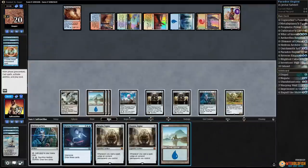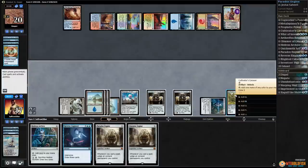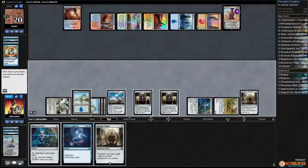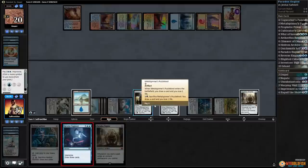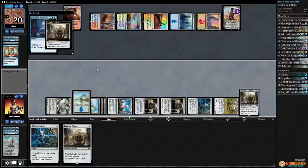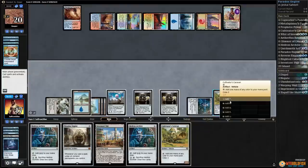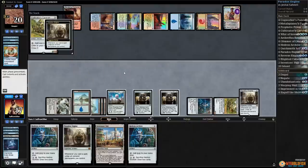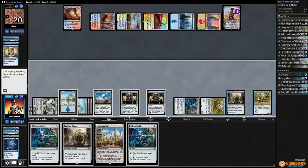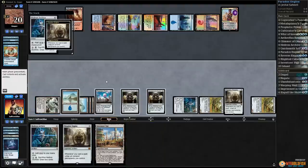There's an island. Play the island — I think this will do it. Play Paradox Engine, Reverse Engineer — our opponent would have countered if they could have, so we assume their shields are down. Reverse Engineer untaps our stuff and draws us some cards. We get Cultivator's Caravan — untaps our stuff. We don't have card draw though, not good.